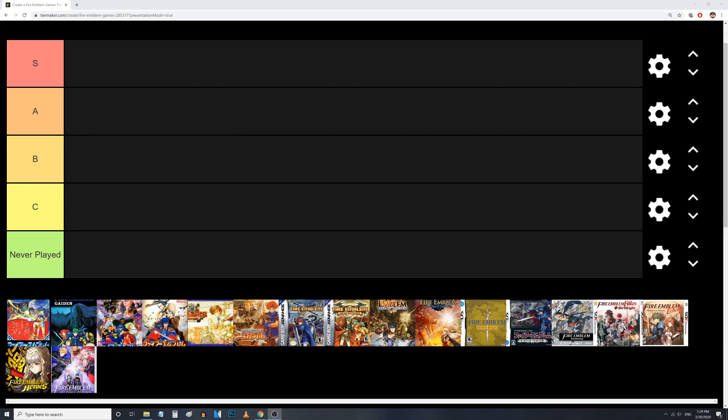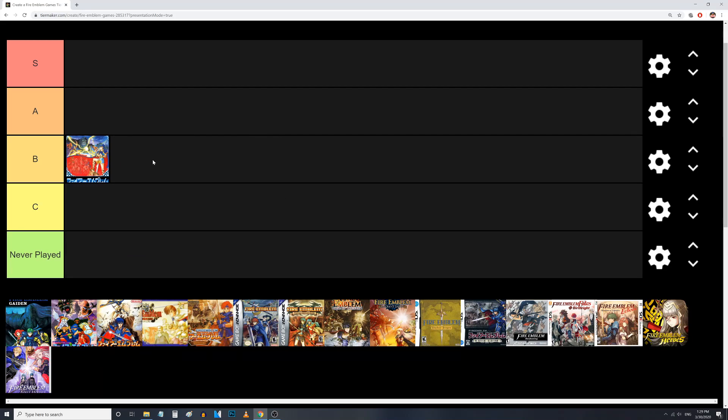We're gonna start things off with Fire Emblem 1. I'm gonna put that in the B tier. So this is an NES game. The title is Shadow Dragon and the Sword of Light, and it's actually a pretty cool game. It is, of course, the first of its kind and it preceded all of these, so we have to give it credit for being the granddaddy of Fire Emblem games. Also, I feel like this game owes a little bit to Advance Wars, because Advance Wars at the time was called Famicom Wars, and the map design in this game is a little bit similar.